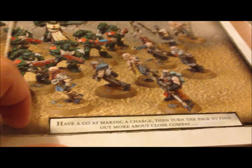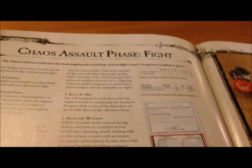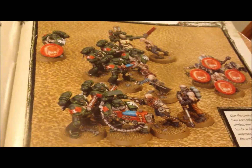Then they also talk about close combat, anti-charging, and overwatch, which is kind of essential in this edition - when assaulting really got nerfed. So you got allocating wounds, you got the piling, you got the attacks, and how the selection works. You gotta kill the guys in close-up.